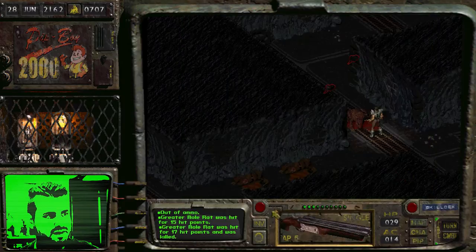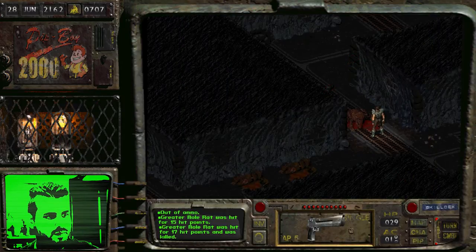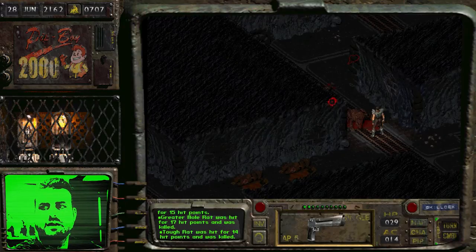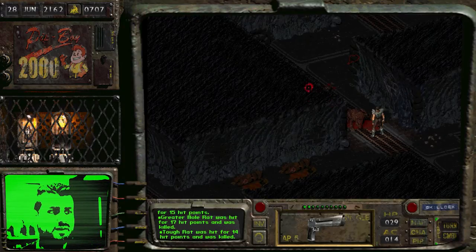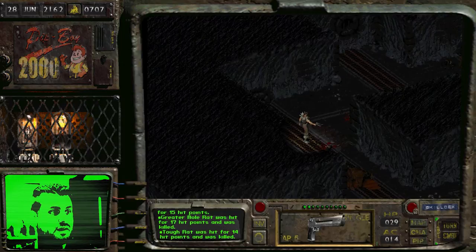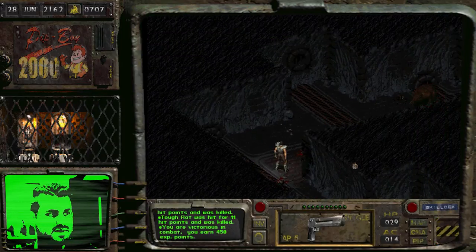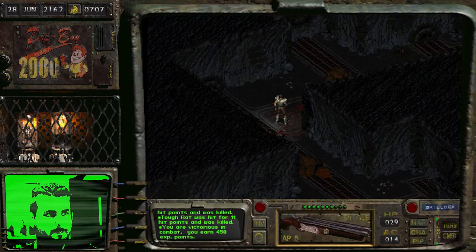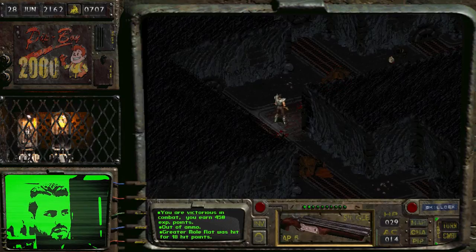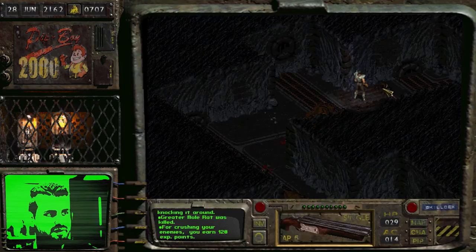Wait, I have way more Desert Eagle rounds. So my one pro tip in this game would be: whatever fighting style you want to use, max that out to 100% at least first. Because it makes the fighting a billion times more bearable — being able to actually hit things on a pretty regular basis. When you're missing like every round it just gets really old really fast.